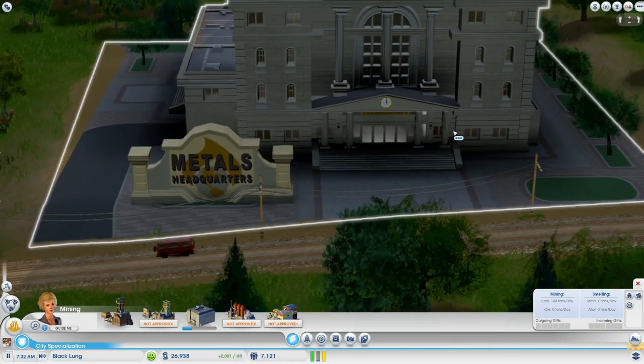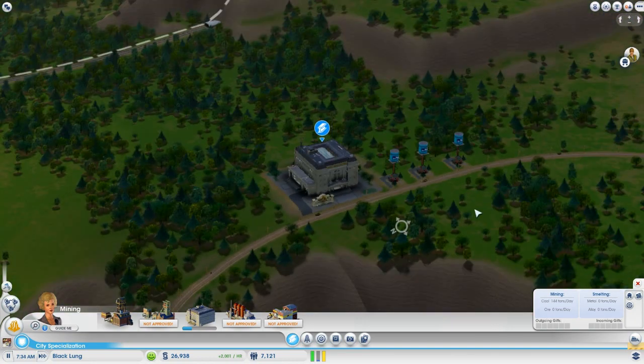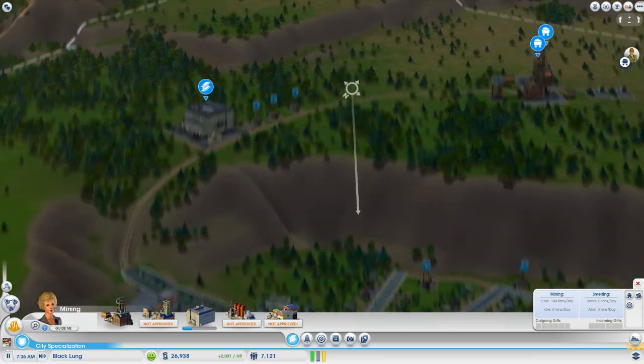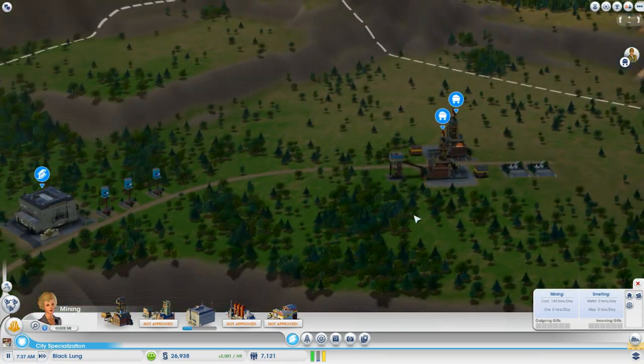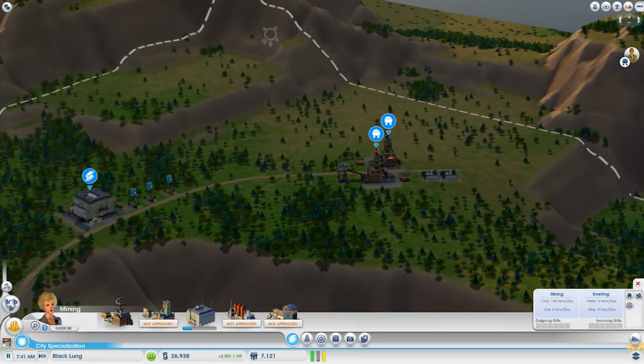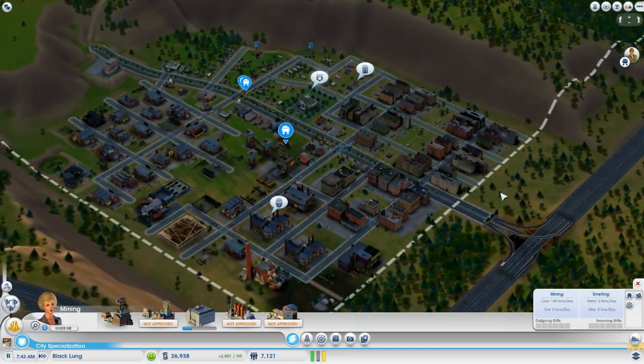We've got a little city built up — it's not really all that big, only 7,000 people, but we're making a steady profit of $2,000 an hour plus any coal we export. We have three coal mines; two are not even near full capacity, so we can add to those as we get money. Overall we're on our way to making a very valuable city for anyone else in the region. Thanks for watching, guys — hopefully this video helps you get started on a coal specialist city.